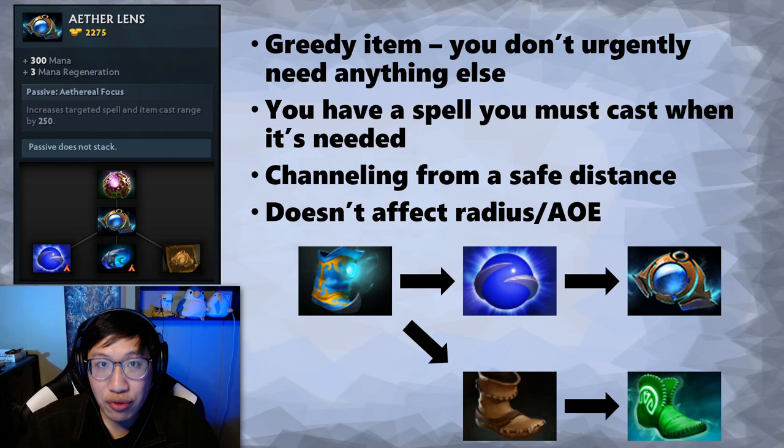I do want you to know it is a greedy item. So if you need something else like Force Staff, Glimmer, Ghost Scepter, or Spirit Vessel, you should still build those first. Aether Lens is rarely a critical item - most of the time you can get by without building this. After all, this item was in the game for a really long time and people played Dota. So rarely do you have to have this item.